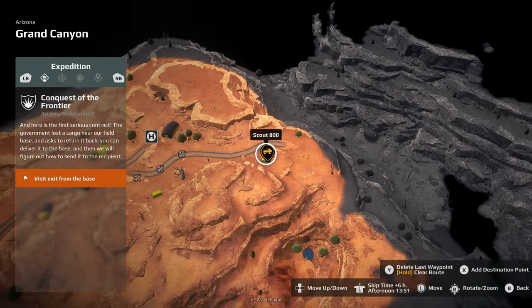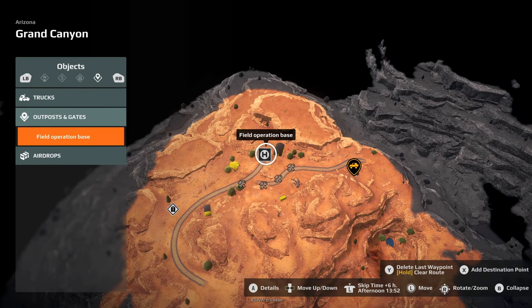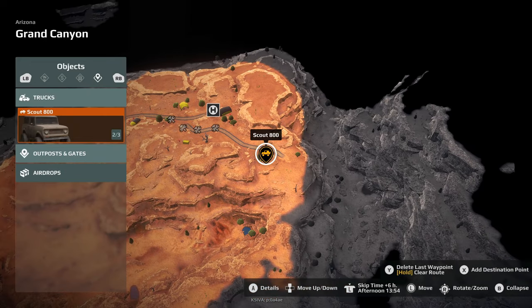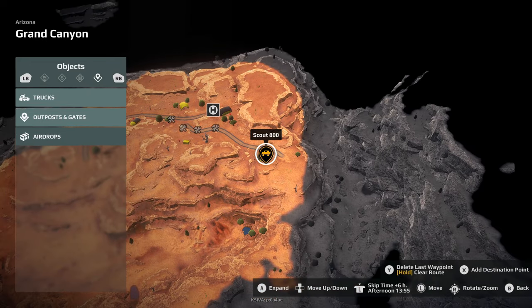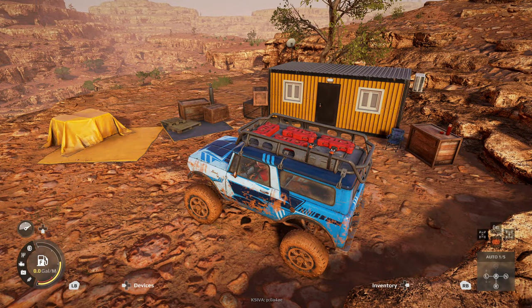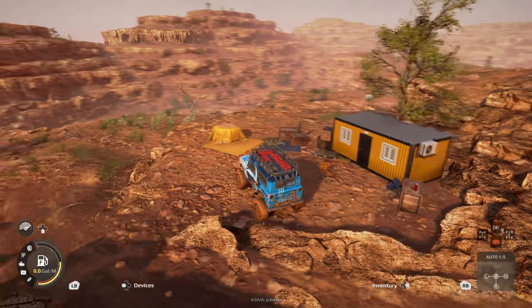If you open the map, it is going to be at your main field operations base, right here. And here I am right here near the cliff. Now, the easiest way to do this is going to be to have a metal detector on your vehicle, and then you could use that right here and it would show you where that upgrade is.